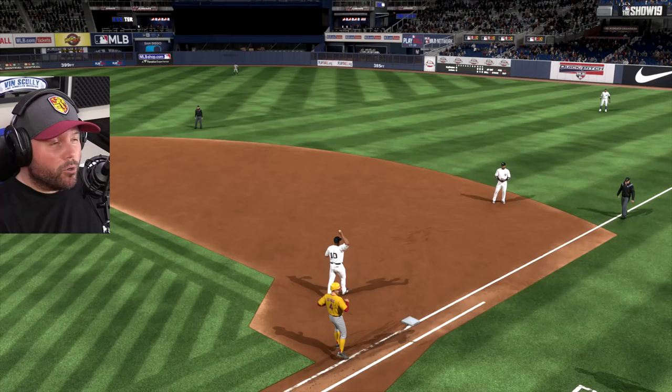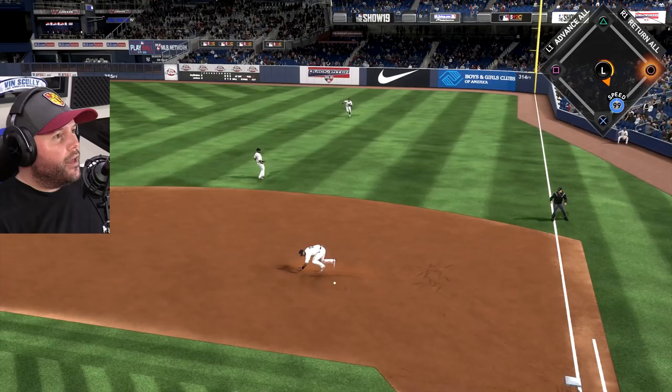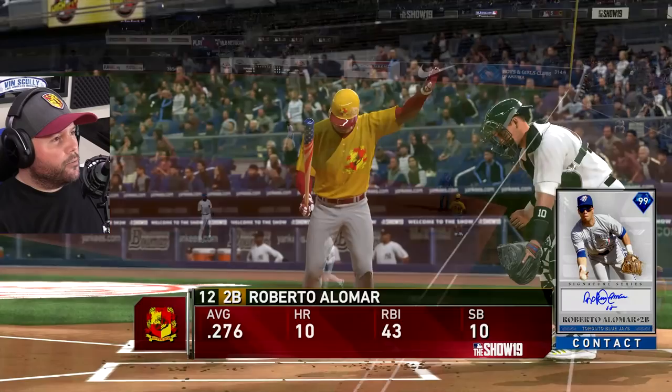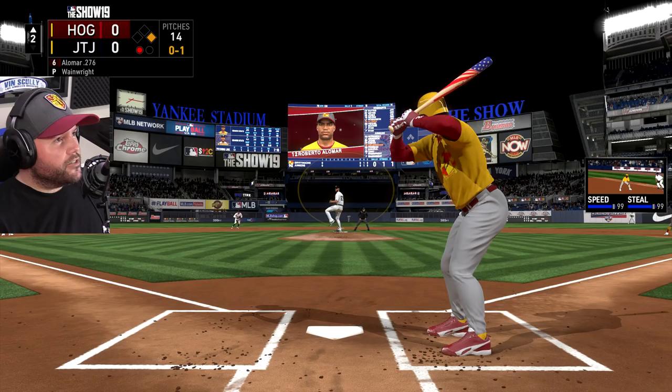Ricky now has his average up to .288 — he was down to like .240, and I almost removed him from the team. Glad I didn't, because that's a hit! His speed got him on base. Now we get the high fastball — we crushed it for a homer. Oh, I sold out on the high fastball. Sometimes they do that when you get a fast runner on first.